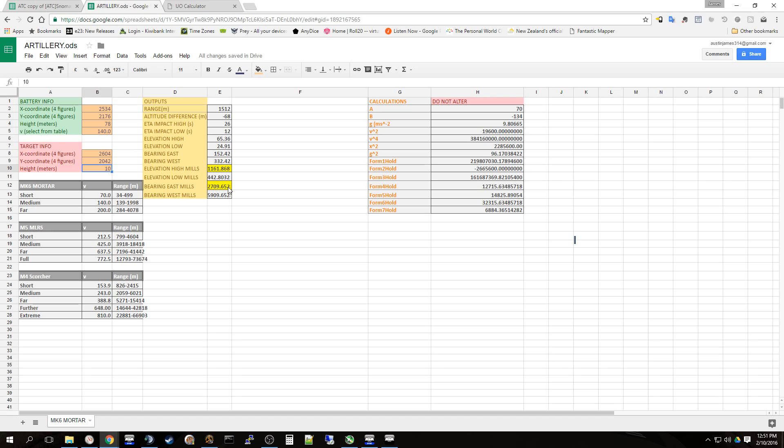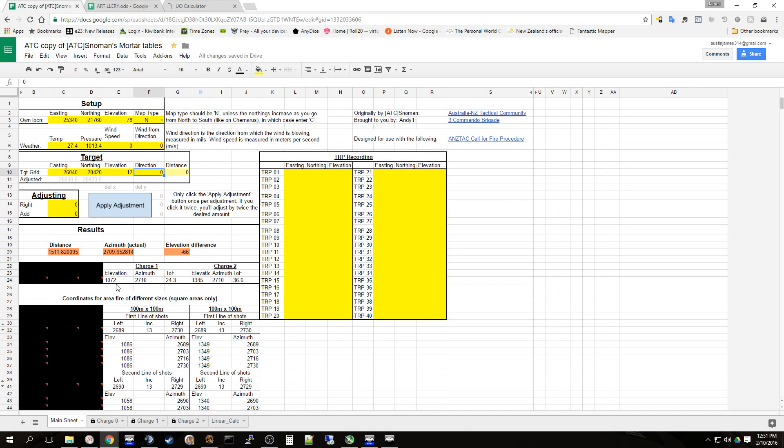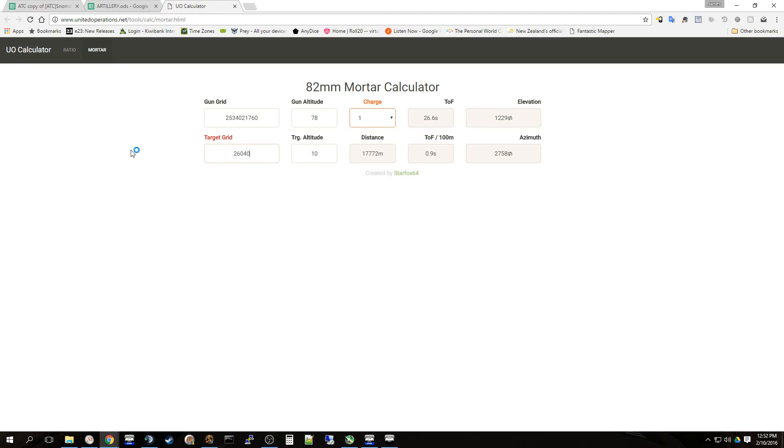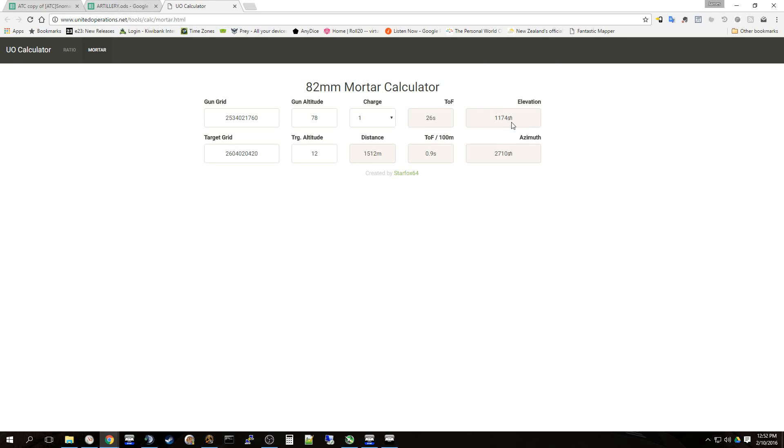Straight away I've highlighted the elevation and azimuth boxes. There's a difference: this first rival calculator gives 1162 when rounded, and mine gives 1072. A higher elevation means rounds go shorter, so this calculator would land shorter than mine. Putting the same grids into the second rival spreadsheet, the UO calculator, it gives 1174. So we have 1174 from the UO calculator and 1162 from the first one. They can't both be right.